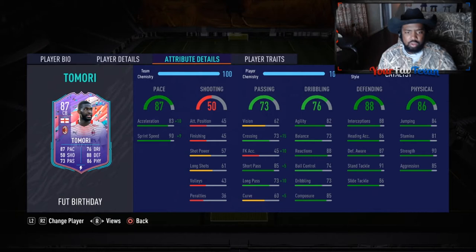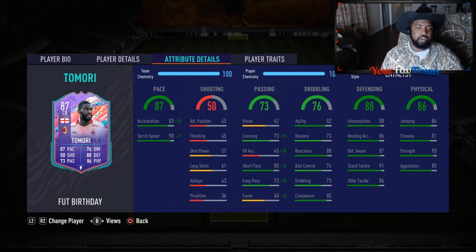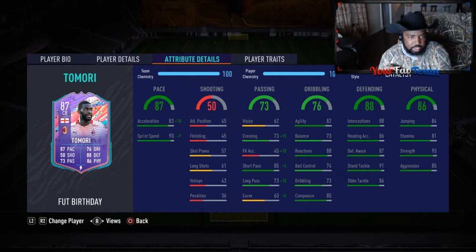90 strength, 85 aggression, 81 stamina, 84 jumping, 88 interceptions, 86 heading accuracy, 87 physical awareness, 86 slide tackle, 91 stand tackle, 85 composure, 88 reactions, 82 agility. I have a feeling this card is going to feel pretty good on the ball with those high reactions. Ball control 74, short pass 85, long pass 73, and that incredible 87 pace overall.